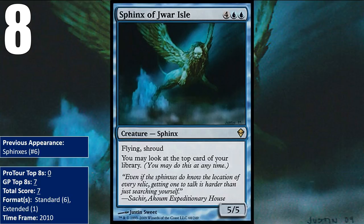In Standard, it saw play in Mythic Bant and its successor, Next Level Bant — decks that ran a ton of Mythic Rares, which is where the name comes from. These were mostly creature-heavy decks that tried to ramp into big monsters using Birds of Paradise, Lotus Cobra, and Noble Hierarch, and Sphinx of Jwar Isle was one of the things a deck could ramp into.